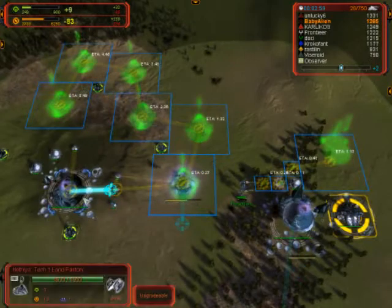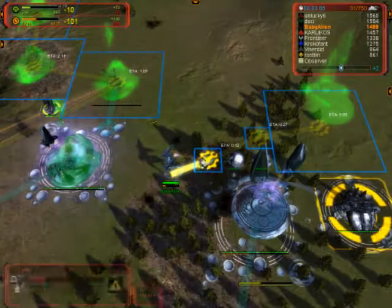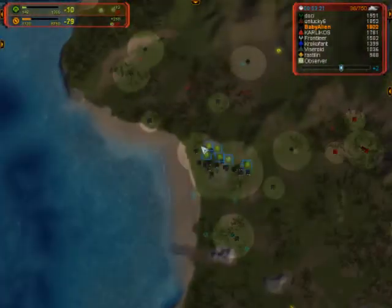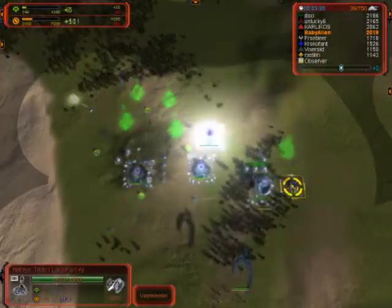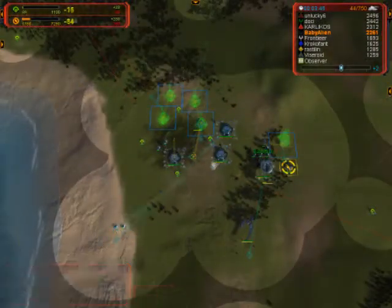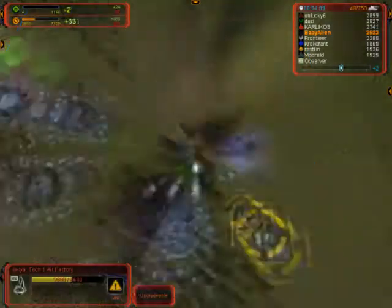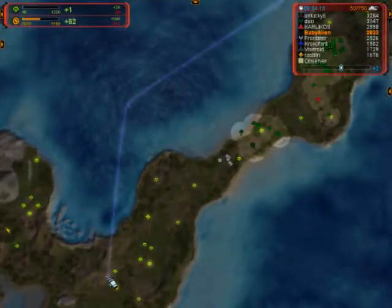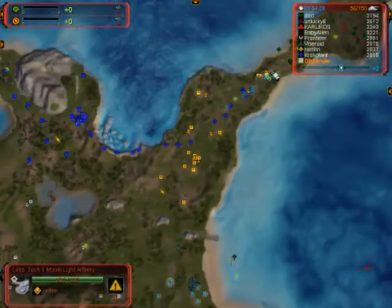As you can see here, this is definitely some kind of all-in build because you're building air factories and land factories so early, and you're producing transports, which means that you're dropping. You can see that he's building nothing but artillery units from these land factories. The first drop is going to begin very soon because he already has one transport ready. As soon as he gets eight artillery units, he's going to send them straight to the back of the frontman's base.